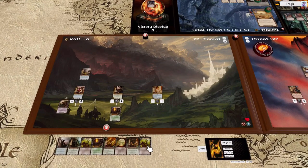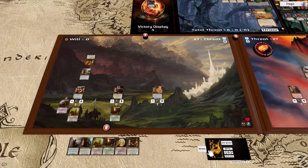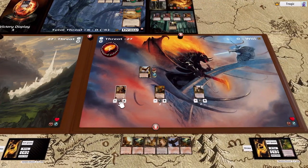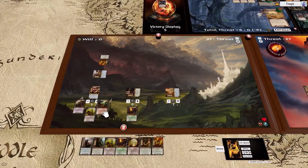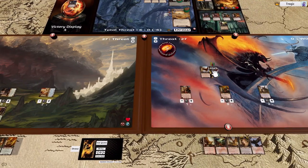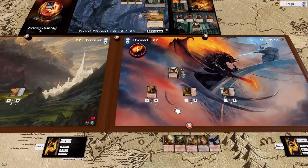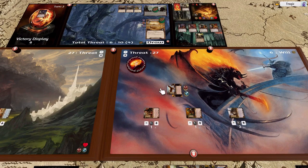Okay, we're going to put one token here, place out Glow-wine, tap immediately and start digging for threat reduction. Still not a lot going on here — quest, quest, quest. This side of the world we're going to place out the Support of the Eagles. We can only play it on a tactics hero but we just drew our tactics song, so he's now attacking for three plus five plus one into the staging area. Quest, quest, and add a resource here.